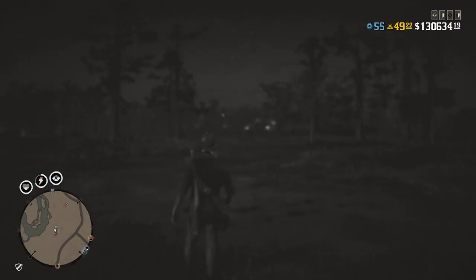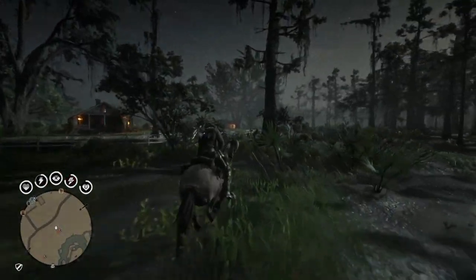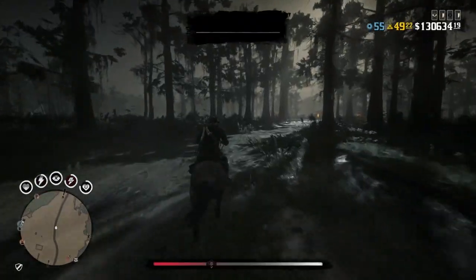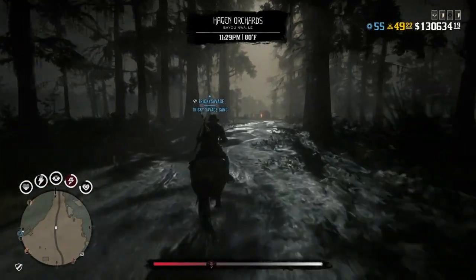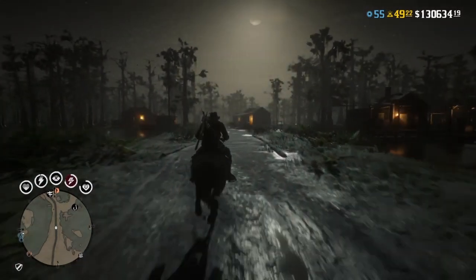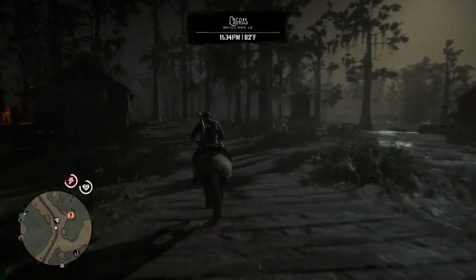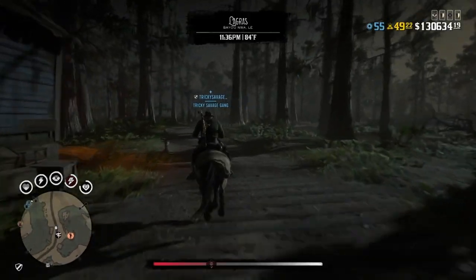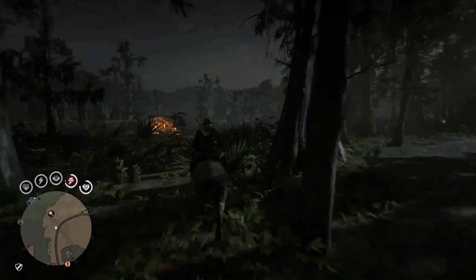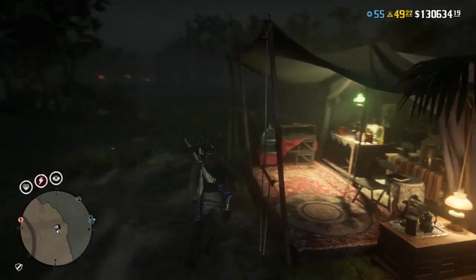Alright, I believe that's all 10. So what you want to do is head back over to Harriet, sell her all 10 samples, and get your XP. This is definitely faster than completing the samples in your book, because that takes about an hour to get all the animals you need in each category. This is definitely one of the fastest ways to rank up your naturalist right now.